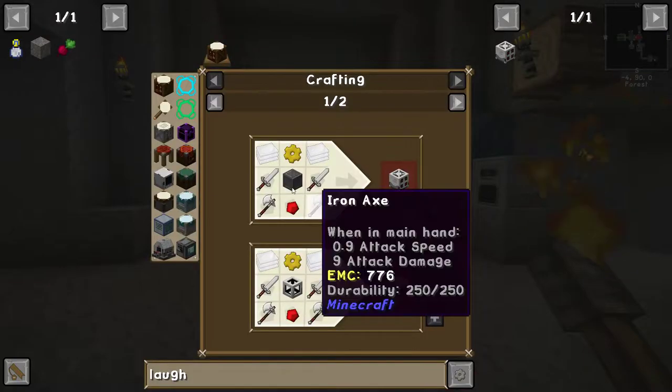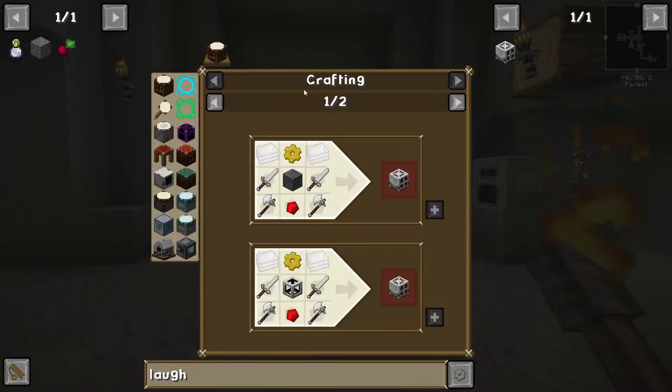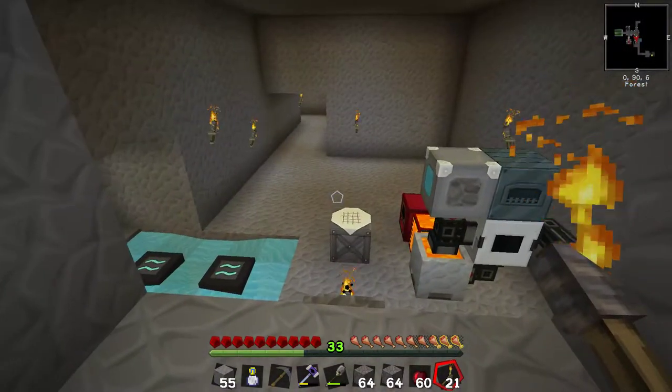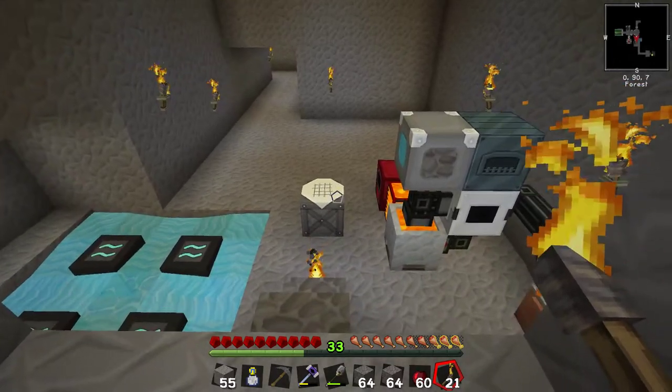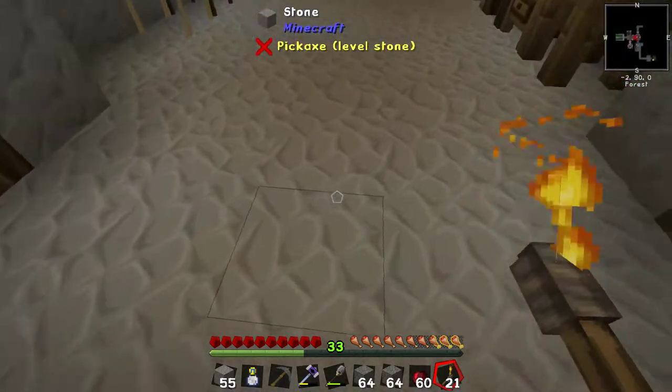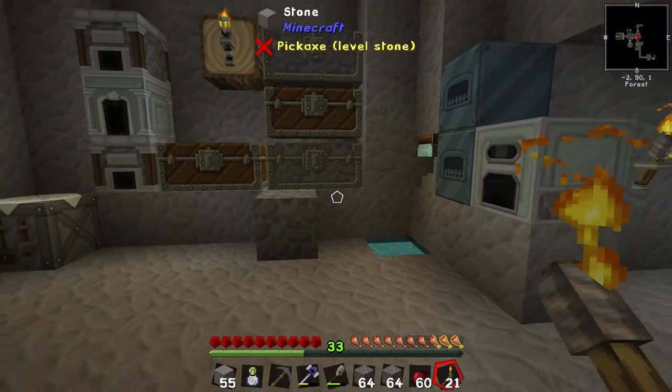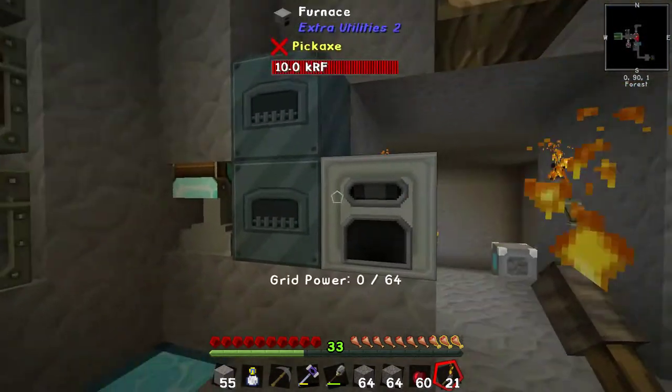There's a mob slaughter factory that requires plastic. This produces pink slime as a liquid. We pick up the pink slime as a liquid, turn it into pink slime in a bucket, then into a pink slime item — you put a pool of pink slime on the ground, it turns into a pink slime dude, you stab it, and that gives you the pink slime ball.